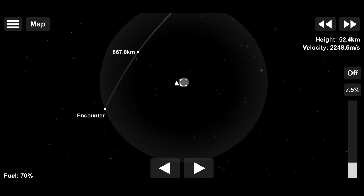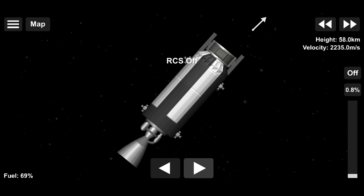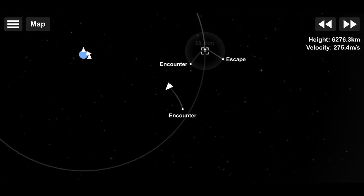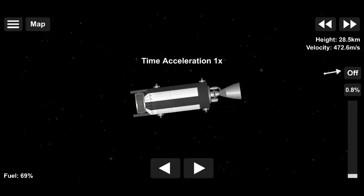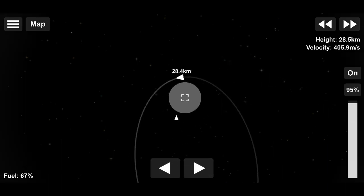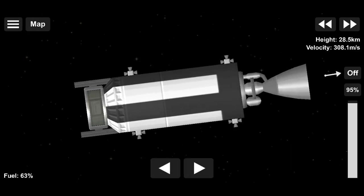You just need to burn a little bit more so that you get a little lower inside the Moon's sphere of influence — you can stop wherever you like. Once you do so, time warp until you reach the apoapsis of your lunar encounter. At that apoapsis, burn in the opposite direction of your motion, which is called a retrograde burn. This slows you down enough for the weak lunar gravity to actually capture you in an orbit. Keep burning until you find a suitable orbit.